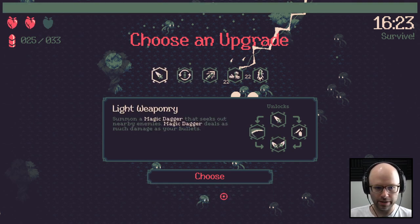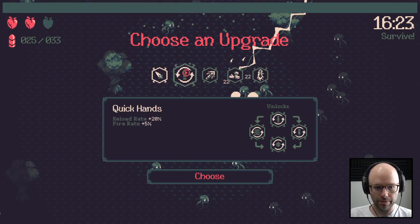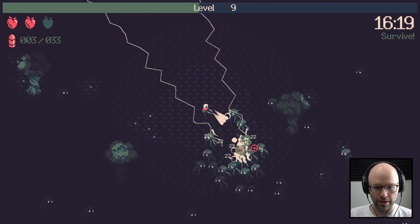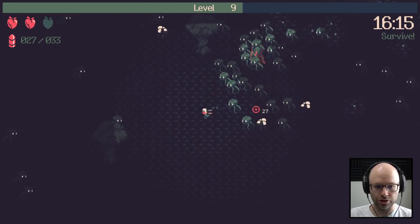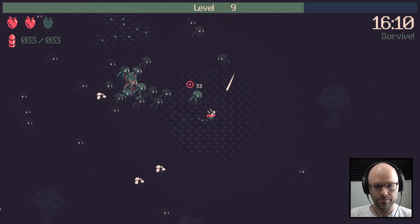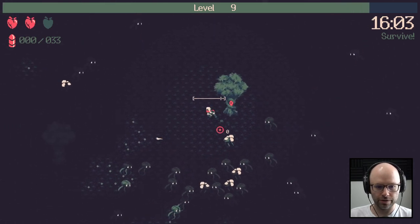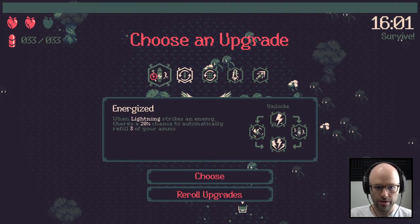I don't need better pickup range yet — reload rate and fire rate. Pyro is hotly requested because we're shooting a lot, so anything that has a percentage chance to work on shot makes sense. Reloading faster is also like a movement speed buff — I know how insane that sounds. Better lightning, very important.